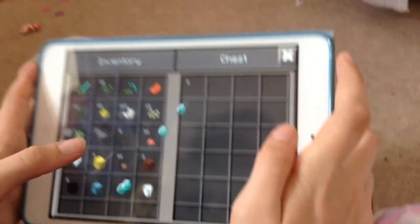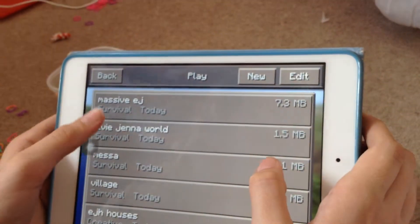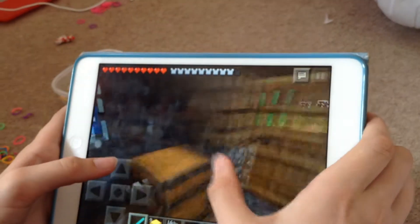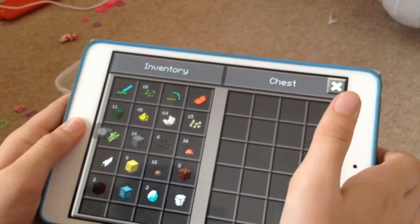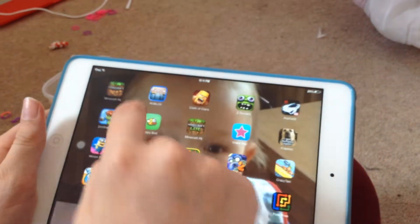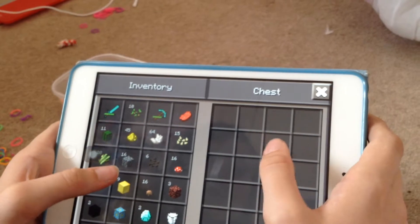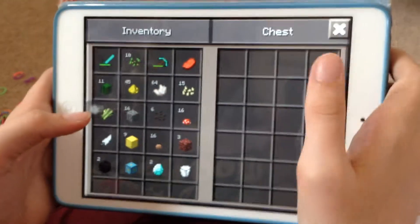Okay, so you put the things in, then you go off, and then you just go back on it. And then you quickly take it out of the chest, but then go off it completely and close it. Then you go back on it — come on, you can do this!